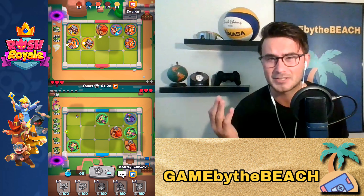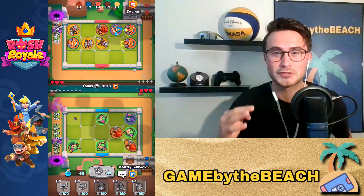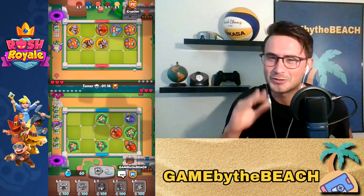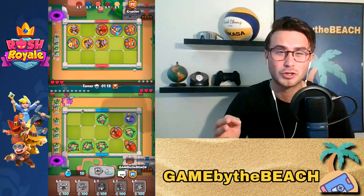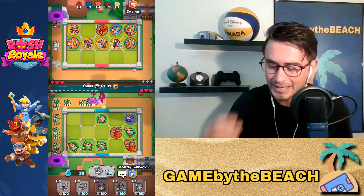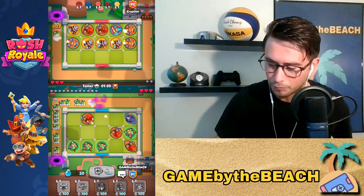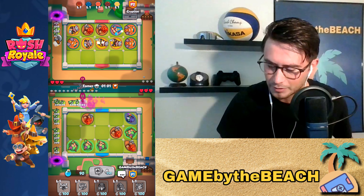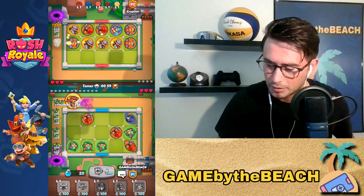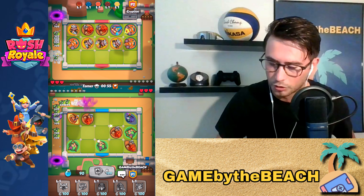If you guys didn't know, the Pretzel Thrower got a massive buff. So when he hits units with his Pretzel, he slows them and you can actually notice the slow now. He also makes it so they take increased damage from your other troops, which is pretty cool. I'm looking for a Boreas right now just because he's going to help out a lot. We got a Pretzel Thrower — let's level him up. Let's get our Pretzel Thrower going.